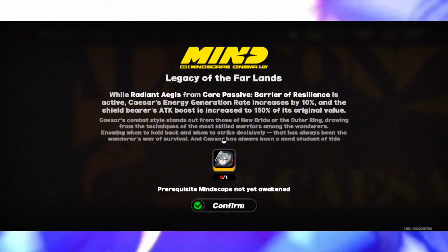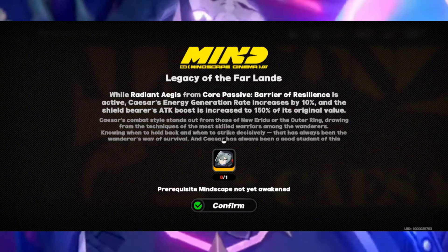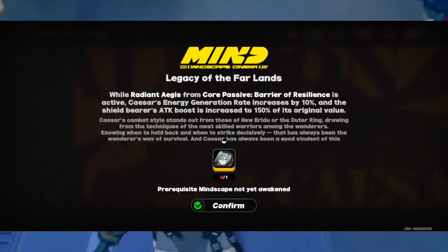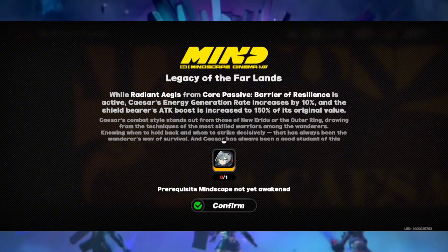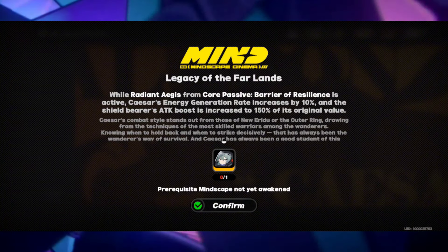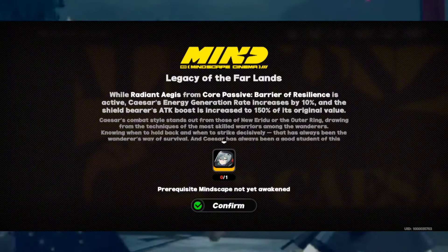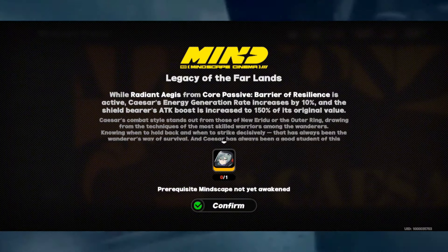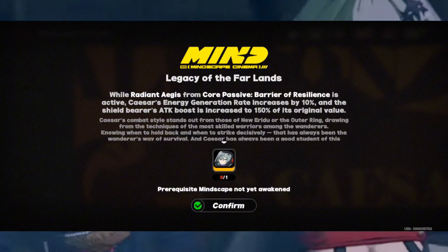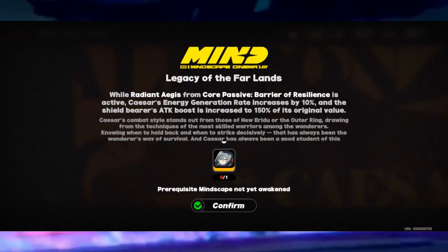C2 is wild. While in Radiant Agent form, Caesar's core passive — which is the attack buff — has her energy regeneration increased by 10%. But then her attack boost is increased by 150%. Good lord. I don't know the exact value, but instead of 1000 attack, it's going to be absurd. This is competing with some of the best buffers in the game.